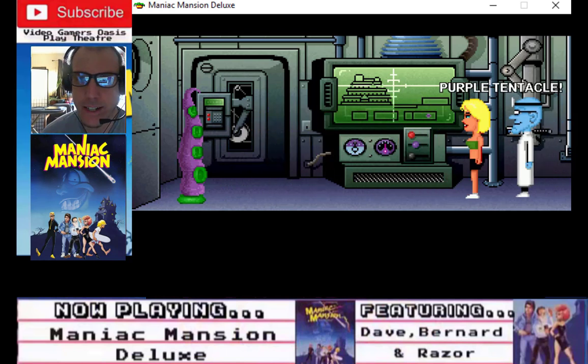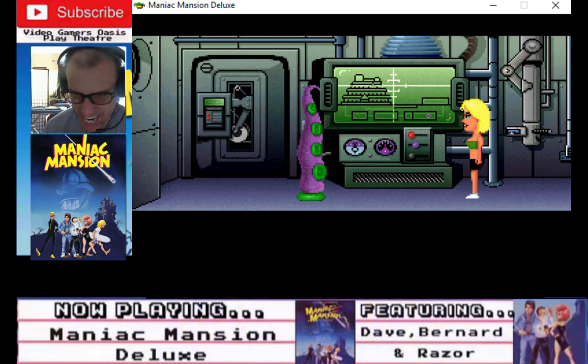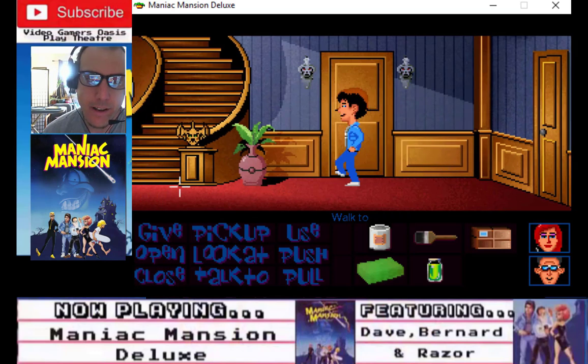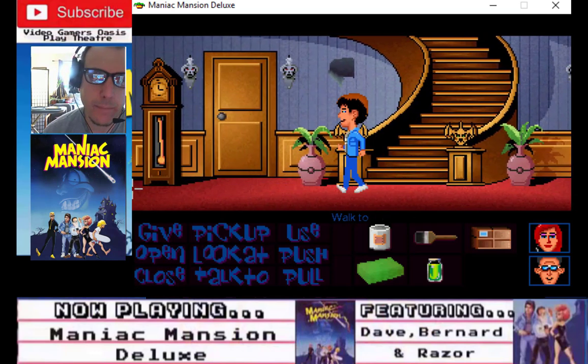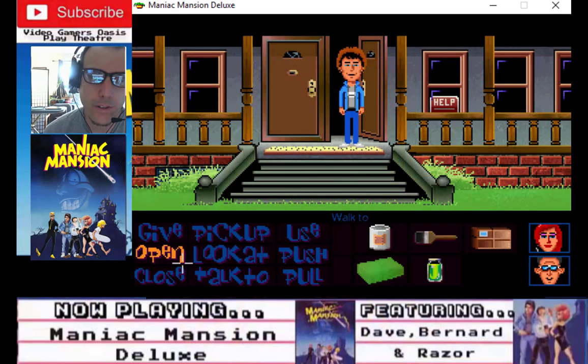Purple tentacle is harassing her — stop playing with the lab experience. Bring her, the machine is ready. We better do something. Okay, hurry up — open the door, close the door.